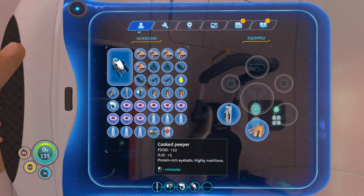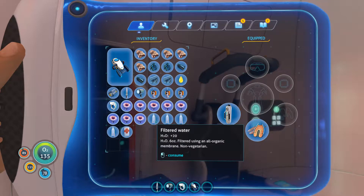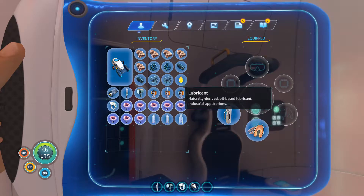Just fry up some peepers that I caught. Look at those big lovely bulbous eyes, full of yellow nutrients and succulent meat. Seek fluid intake - I was too busy cooking and didn't actually tend to my own needs. I cooked everything. Vital signs stabilizing. Cooked peepers are really good - plus 32. I'll eat that as well - 112 food. I'm slightly overstocked. I got slightly hurt so I'll use a med kit. It's okay, I generate med kits automatically anyway.